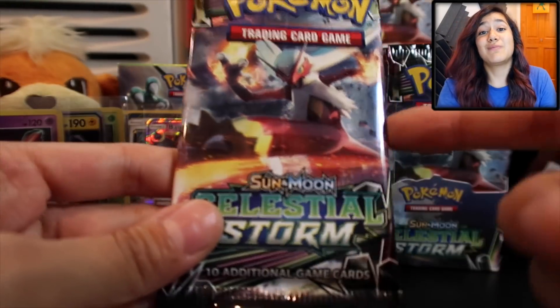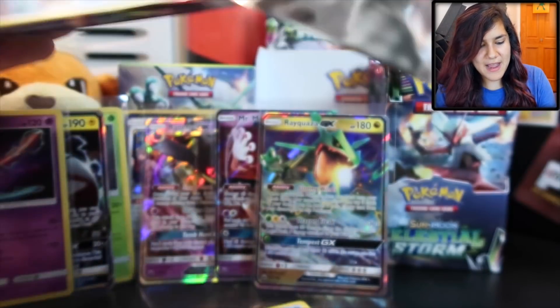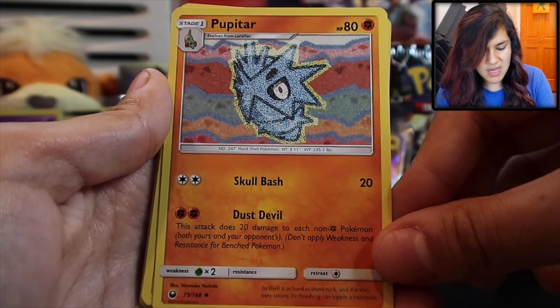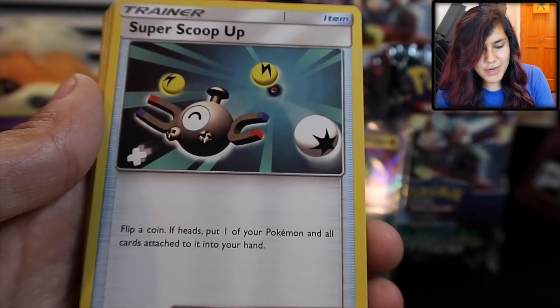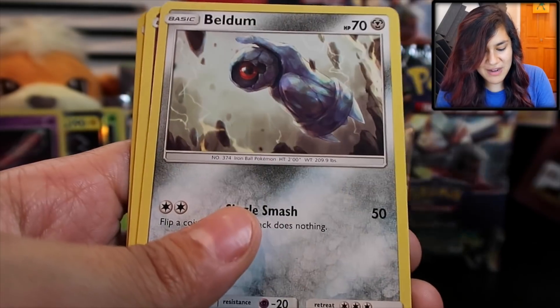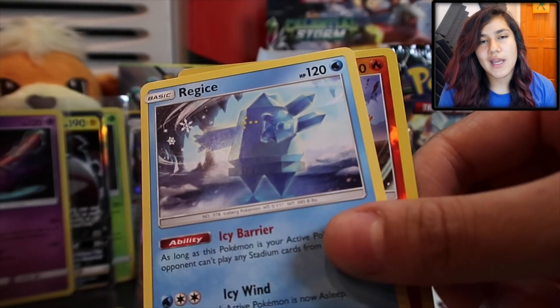We are down to our very last pack — our sexy pack pick. What do you reckon's in here? I have faith, we're gonna get a GX. Finish strong with a Rainbow Rare right here! We got a Fire Energy, some funky card art that's mesmerizing, a Fisherman, a Super Scoop Up, a Wailmer, Bellsprout frolicking with his Bellsprout friends, a Whalemer, Beldum, Shuppet, a Combusken Reverse, and a Regiice Regular Rare.